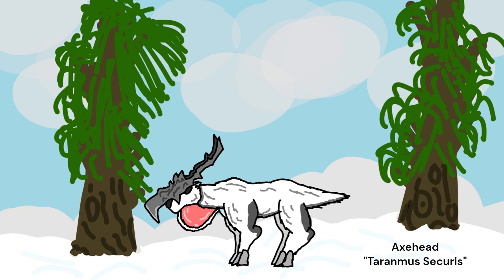Defending against predators is vital for any animal. The axe head has evolved its crest into an axe on its head, hence the name. This helps fend off attackers as well as get thick sap from the wood pines, supplementing their diet of low vegetation. These quick creatures are 5 feet long and about 150 pounds. An attack from an axe head could leave a small predator dead if the axe hits the skull.